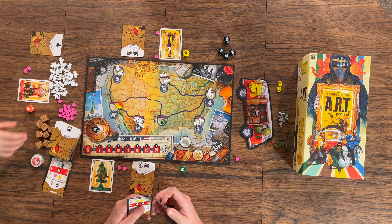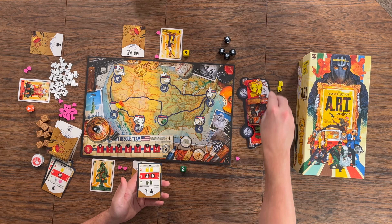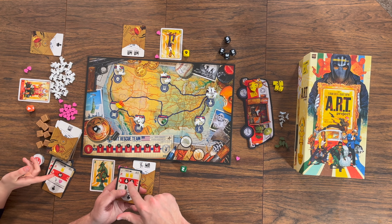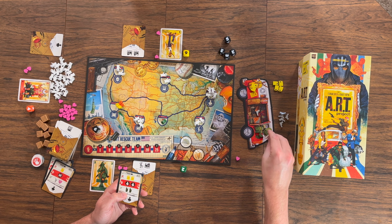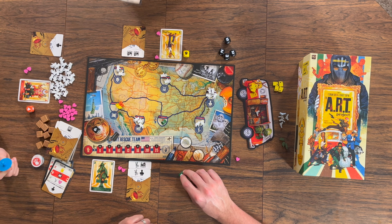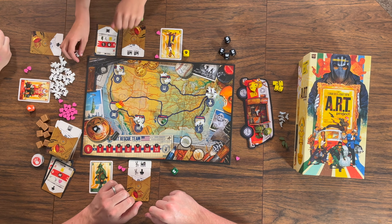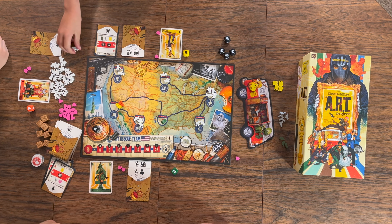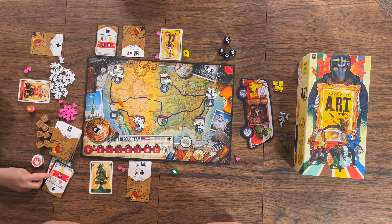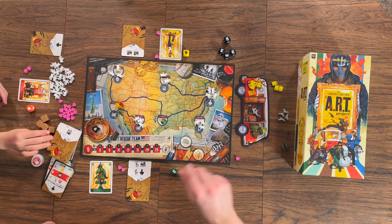I'll go next. I think I'm going to do this to get more walkie-talkies — discard two gas. Two agents come out right here and then two walkie-talkies because we want to buy another black die. Now I have two music notes. An agent goes in the music. You're hitting the hands and I'm hitting one gas, one of this, and one of that. Not bad!